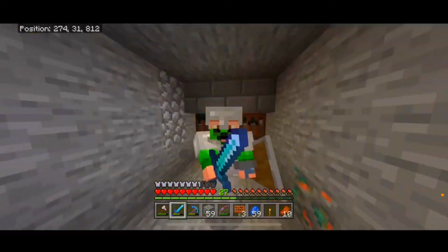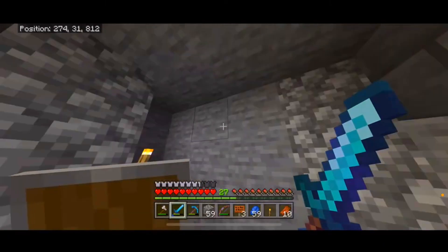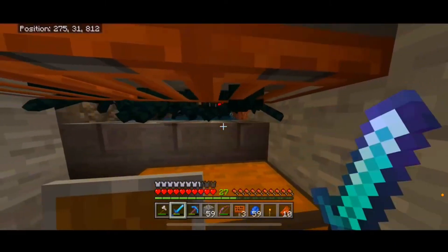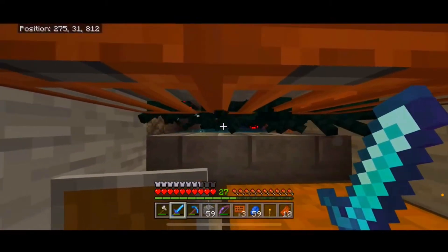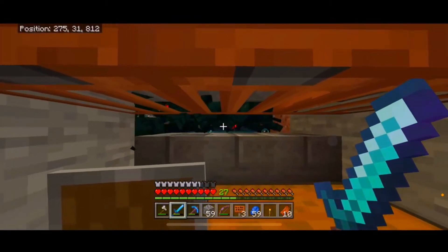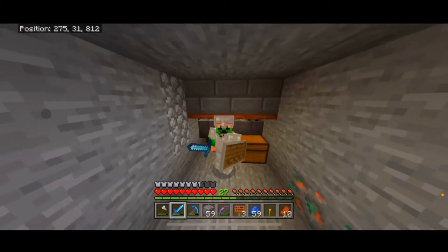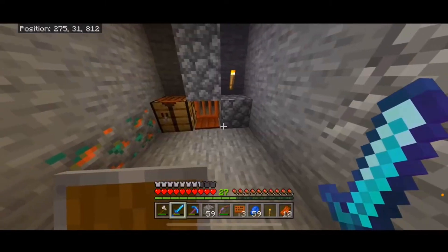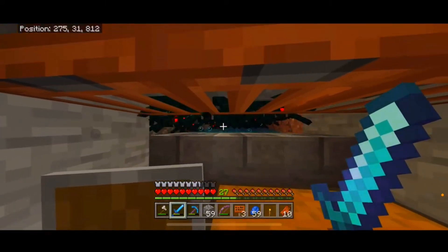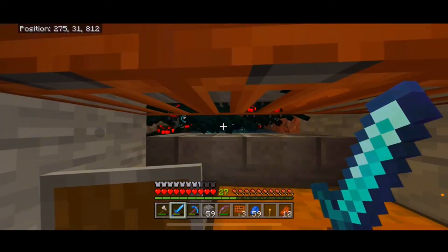Hello everybody, welcome back to another episode of Minecraft. We have created a cave spider farm where we can get XP. Let me demonstrate to you how this works. Basically, you're gonna be AFK for a long time, and then once all of the spiders have accumulated here, you just kill them. Check out how much XP we're about to get. Right now we have 27 XP, so we're almost at 30, meaning we can get the best enchants. I think we'll be able to reach 30 once we start killing these spiders.